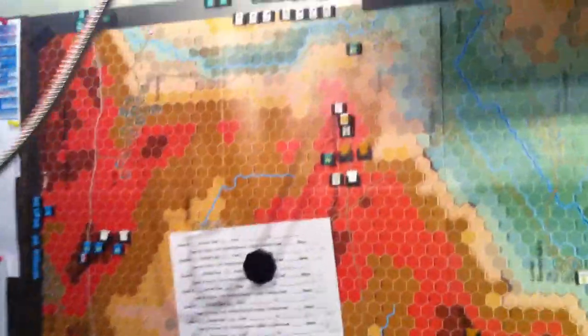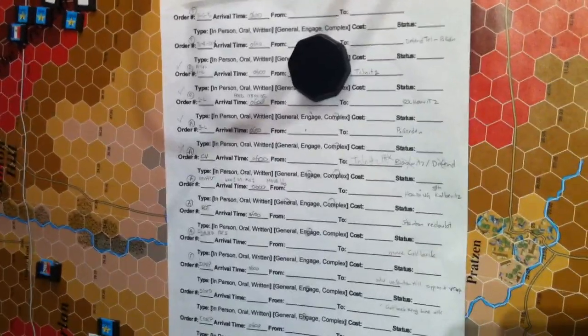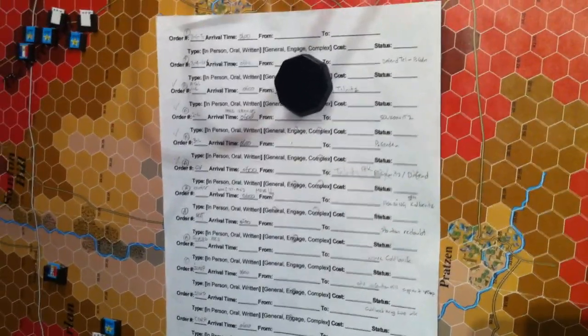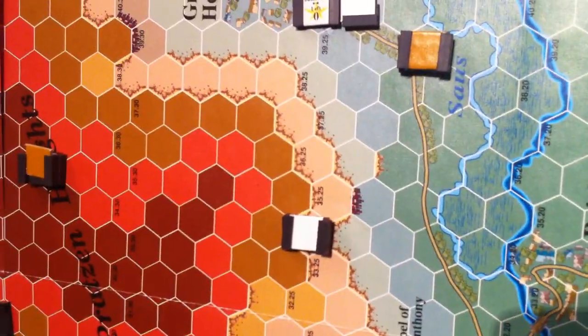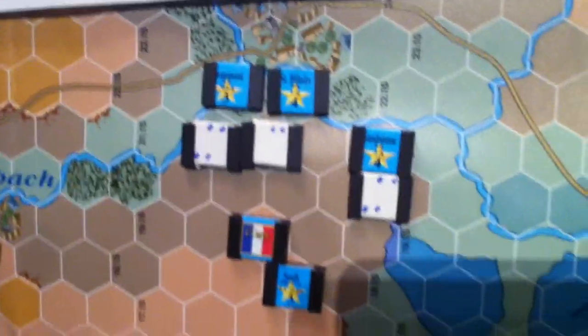Nevertheless, we are going to play this game. We have all the orders completed from all the polls, from all the voters — thank you very much for voting. Each formation is represented by a blank counter, and on the backs of these there are numbers. I've colored just little blue dots on the French units to help me keep track of them.